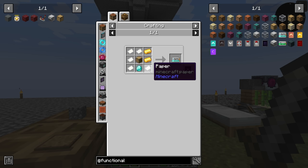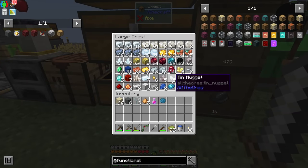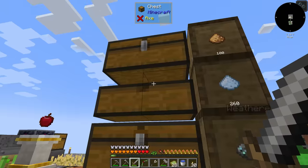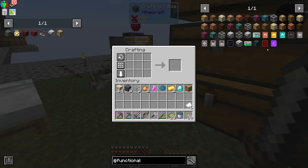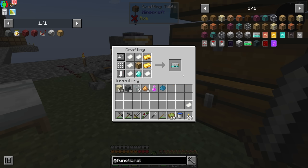In order to make one of these we need to get ourselves some paper - five paper, a drawer, two gold, a diamond. We should have all of that. We need a drawer and then we also need some paper, and I don't know if we have any paper made. I know we got sugarcane so that shouldn't be a problem. We'll just make some paper. There we go - so linking tool, let's make this thing and check it out.